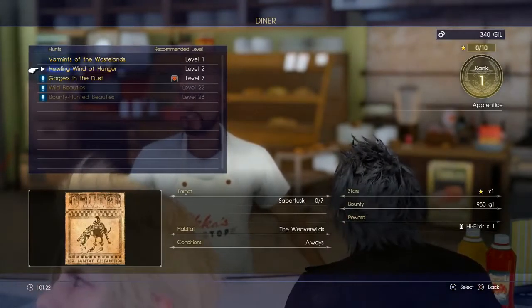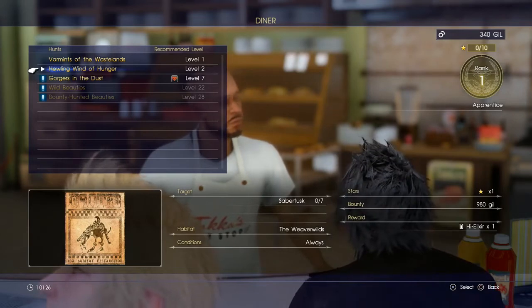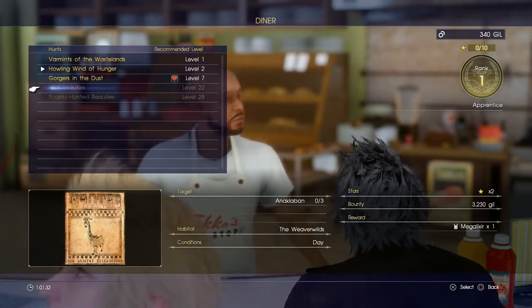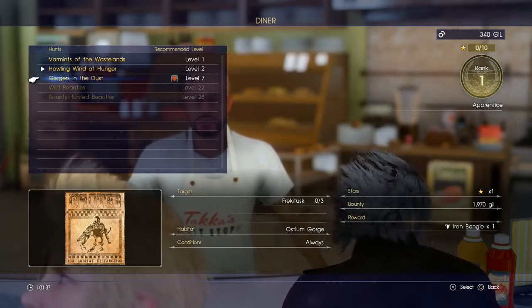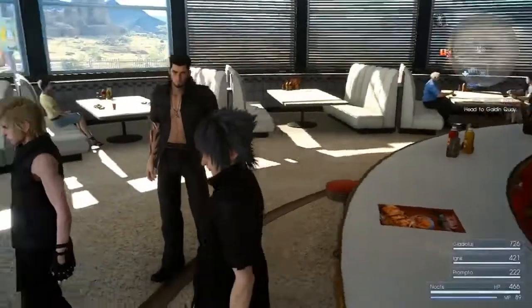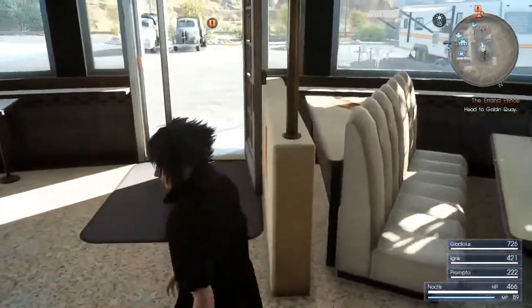You can pick up hunts here as well. I already have the Howling Winds hunt - I'm not gonna take another. But you can see they're rated - those two down the bottom look like hardcore hunts, level 22 and level 28 - nowhere near that level. It tells you what bounties you can get from them as well. But we're done here - that's all I needed to show you. Off we go on our adventure.